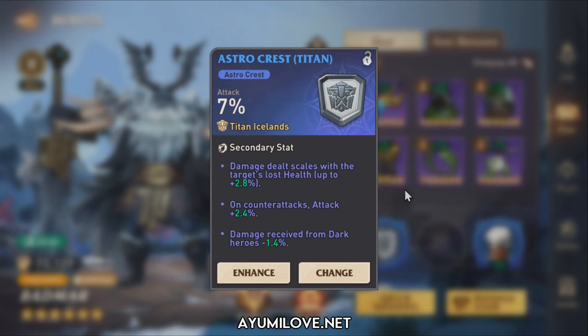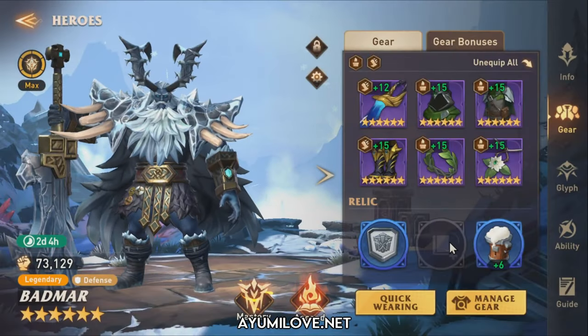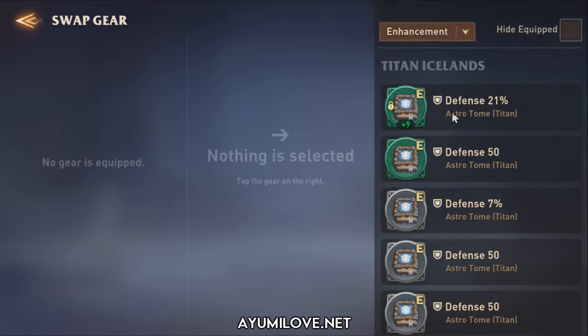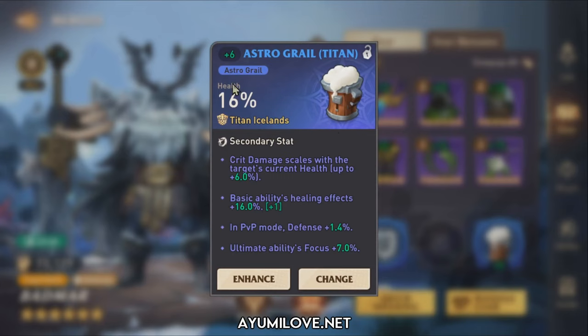For the relics, I didn't get any good secondary stats that synergize with his skills — I just got the attack percentage. For relics you mainly get attack or critical damage, not health or defense. For the astral grail I got health percentage; the secondary substance doesn't really matter because it's difficult to get the right one. His glyphs and abilities are all maxed out.